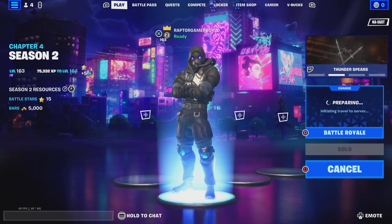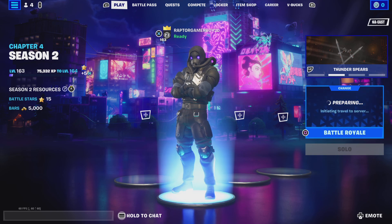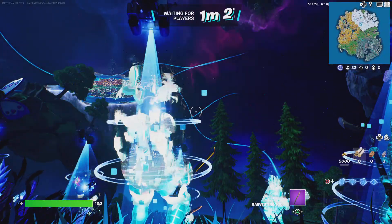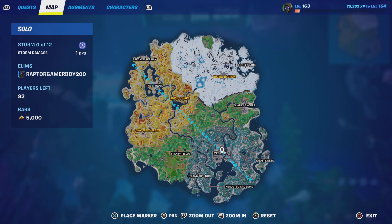It only works in Battle Royale or Zero Build. What I'm going to do is grab a car and just drive around. So let's say I landed at Mega City, and then I drove all the way from there to like this gas station — probably like 500 meters. I would say grab a vehicle from here and just drive around this road where you see my marker.